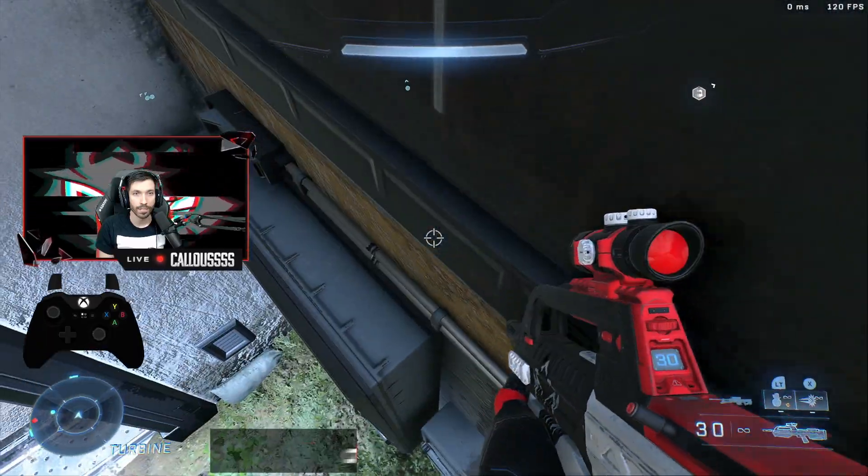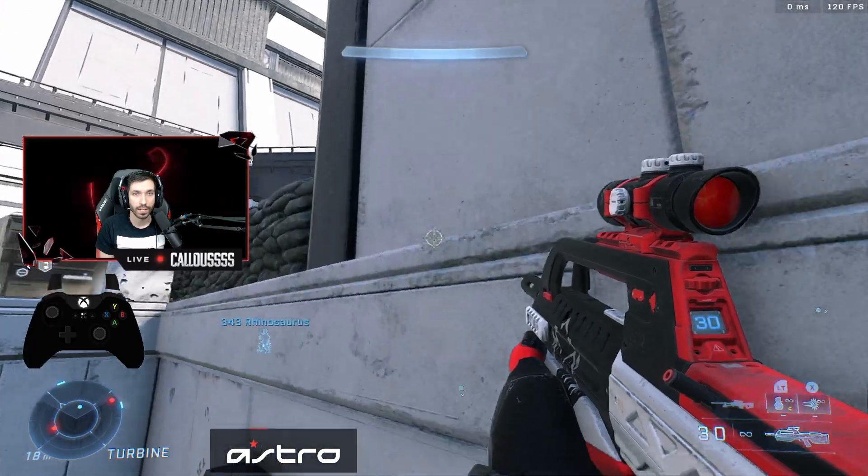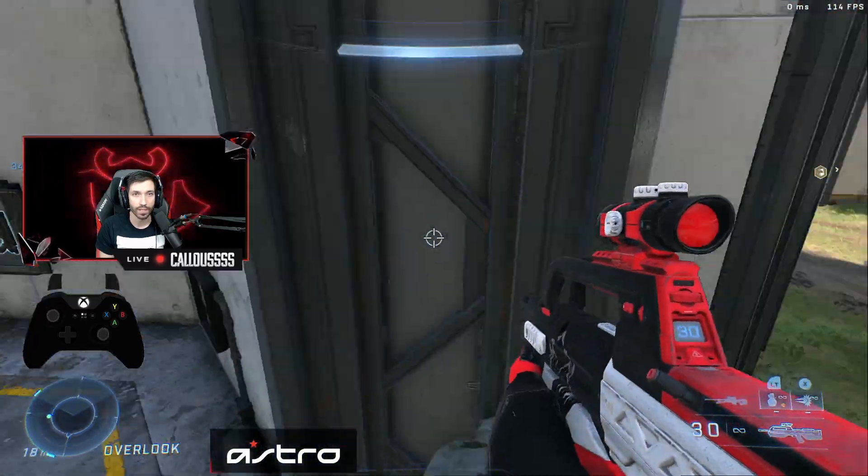So again, you wedge yourself in here, aim here, and you go forward and left on your thumbstick, diagonally, and you make it.